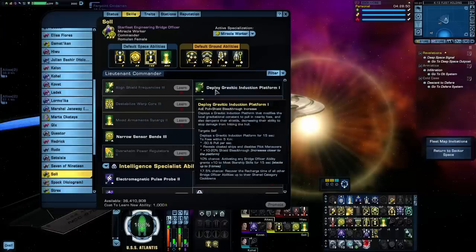So this ability can be useful for holding aggro against enemies in higher level TFOs, like ISE or Corfez. Deploy Gravitic Induction Platform deploys a platform that creates a pull effect against enemy ships. It's not nearly as powerful as Gravity Well, but it does do a bit of shield damage, reveals cloaked ships, and disables pilot maneuvers. That last bit makes me think this ability was made with PvP in mind, but in PvE there's really not much use for it.